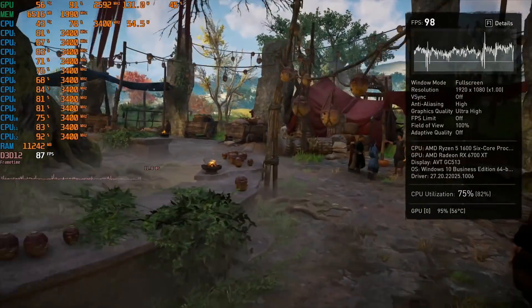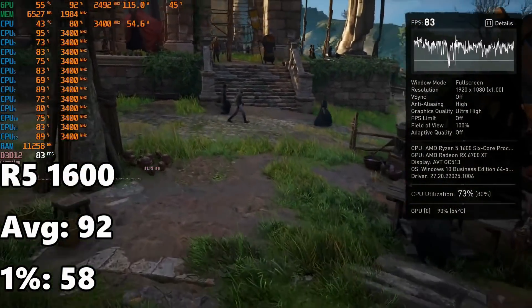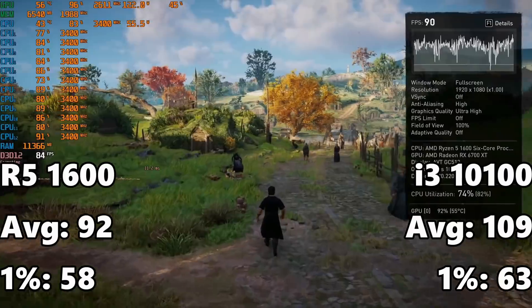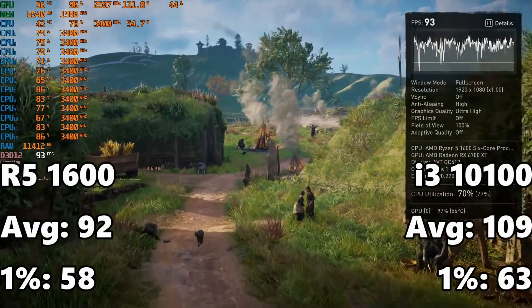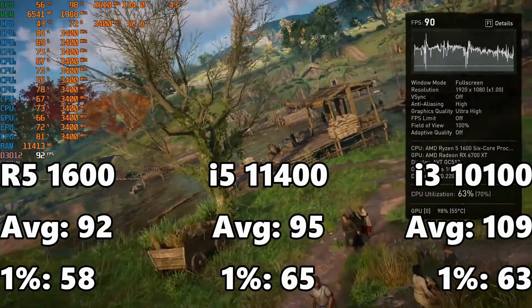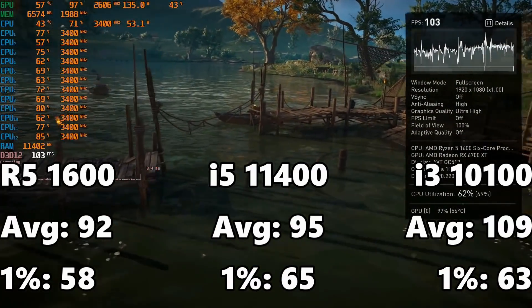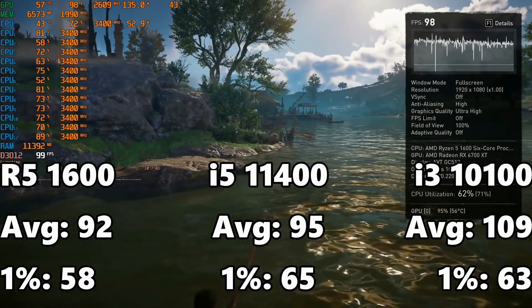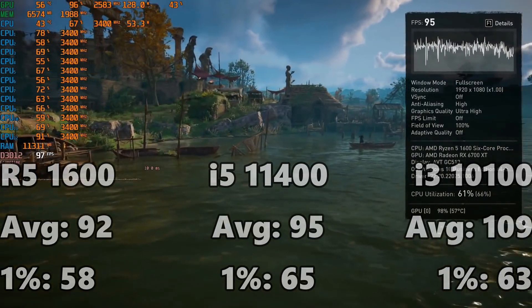Next up is Assassin's Creed Valhalla, running very well. With the Ryzen 1600 we're getting 92 FPS on average and a 1% low of 58 — a locked 60 FPS is essentially achievable. The i3-10100 came in at 109 FPS and 63 FPS on the 1% low, making this kind of an anomaly. Interestingly, even my i5-11400 came in at only 95 FPS average and 65 FPS on the 1% low, meaning the i3-10100 is actually faster than the i5-11400 here — it might just be supremely optimized for the Skylake architecture.